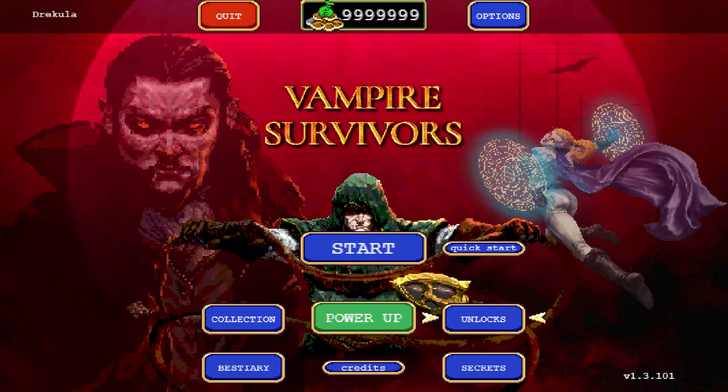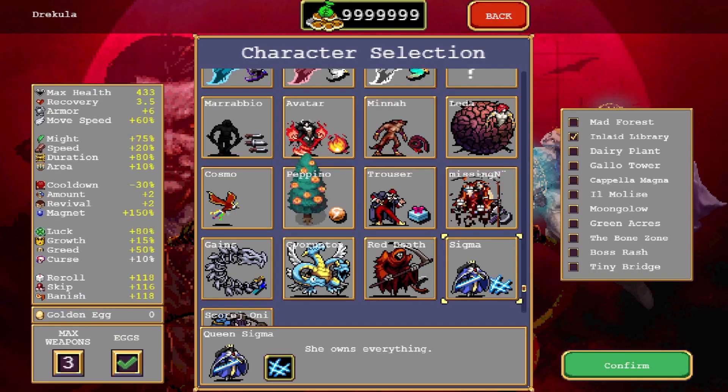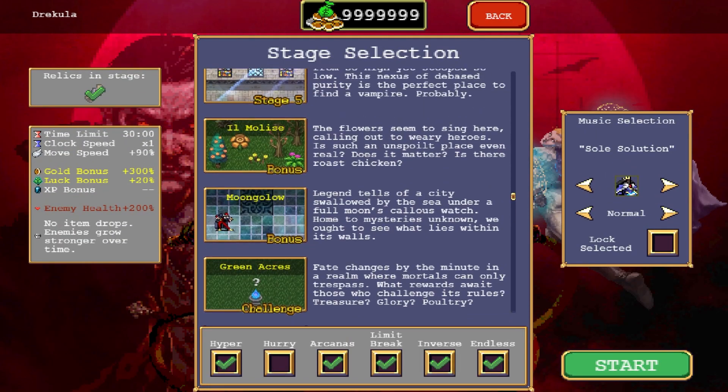Hey guys, welcome to this short tutorial on how you can evolve Mortacho. The first thing you will need to do is unlock the new Bat Country challenge stage.